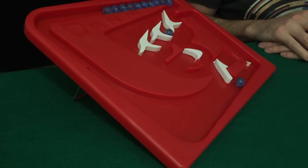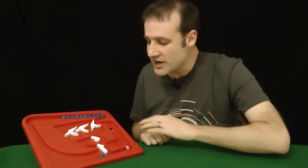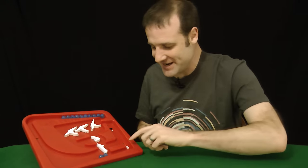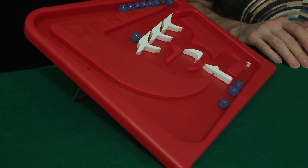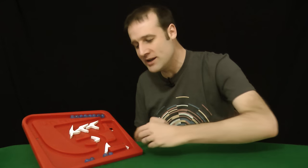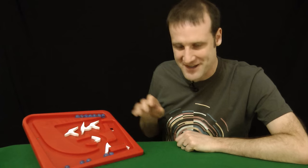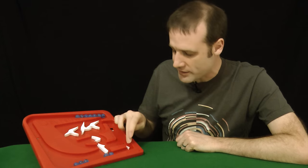I'll do two marbles on my first go. I move the lever over to Dr. Nim's side, and to set Dr. Nim going you hit the button once and it will choose how many marbles it wants to take. It's gone for one, then a second one — so it took two marbles — then moves the lever back over to indicate it's now my go. I only want one, so there's my one.